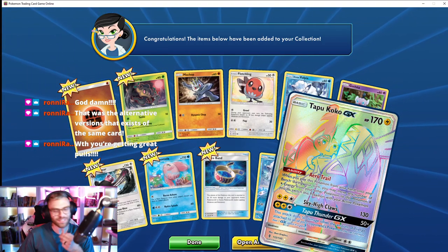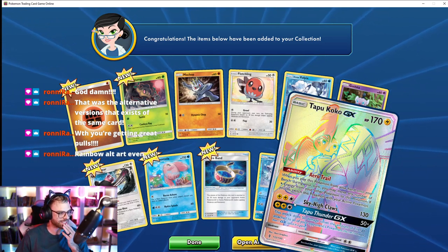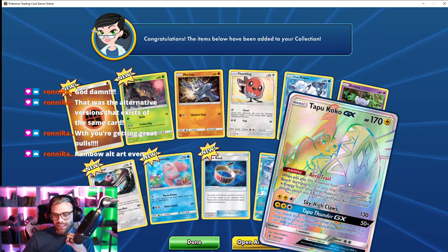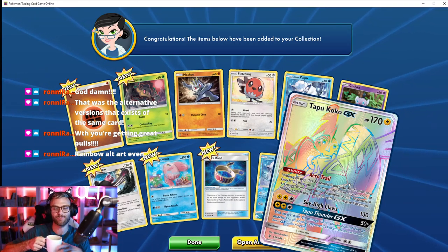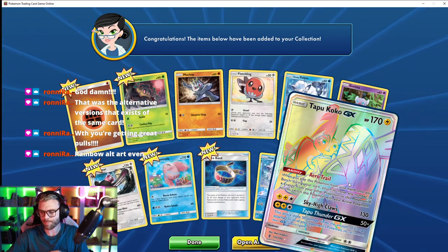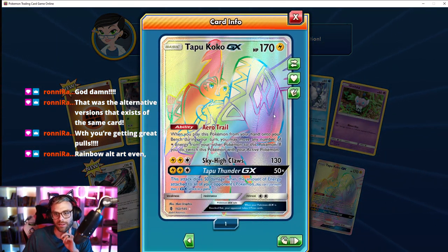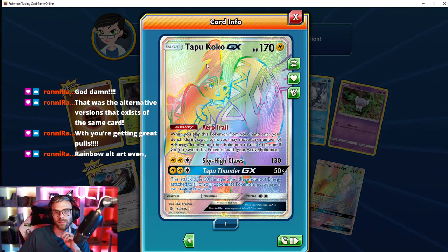You're getting great pulls, dude! I know — it's the same thing when I open packs in real life, it's ridiculous. I always get crazy pulls — rainbow alt art and everything. It's funny because I feel like I should be more excited, but I don't fully understand the scope of how sick this card is. That looks like a rainbow fingerprint — Tapu Koko.